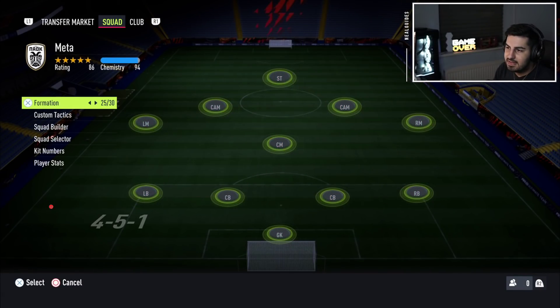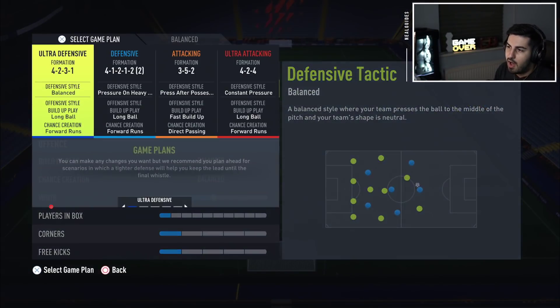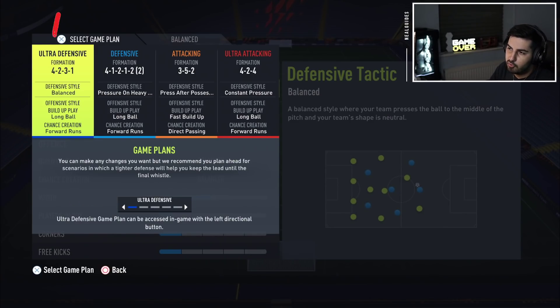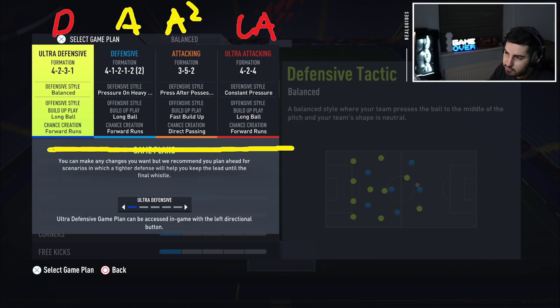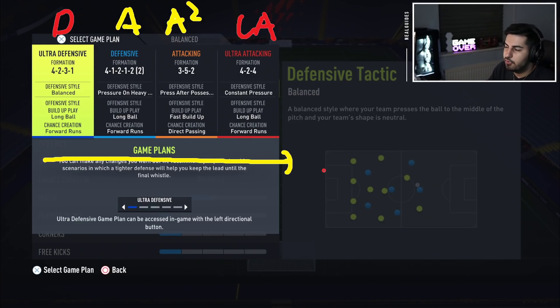Then in-game I change to one of the four tactics. I have a defensive formation, a new pro-level formation, an attacking formation, a second attacking formation, and then the ultra attacking. If you're winning, you go down to ultra defensive. If you're losing, you go up to ultra attacking. You basically move up or down incrementally depending on the scoreline.